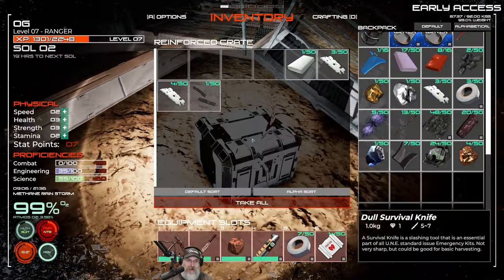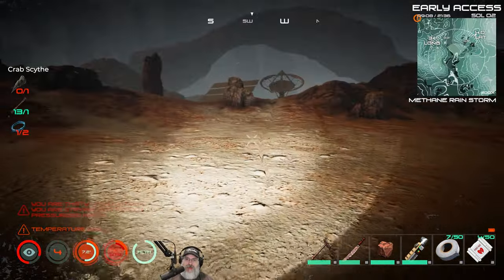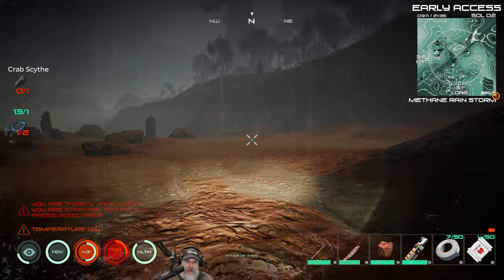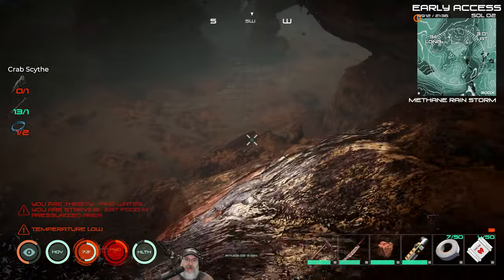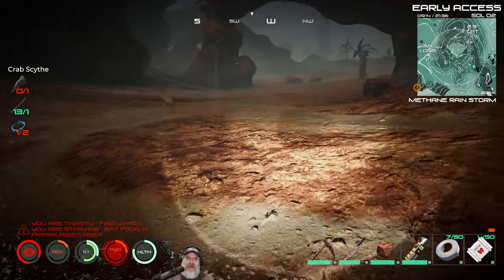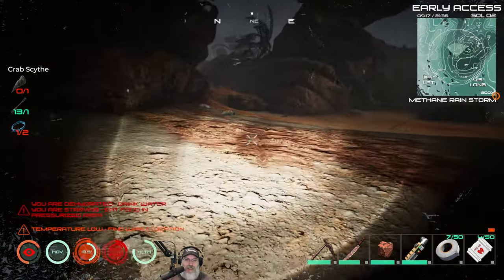There's a crate here — we got broken hose and cloth. Our base from experimental was right over this way, but unfortunately there are no wrecks here because the POIs spawn randomly each time you start a new map. The game has changed a whole lot since the last stable release — it's not even the same game in many ways. My first stable release series, I actually did my base right there, but so much has changed.